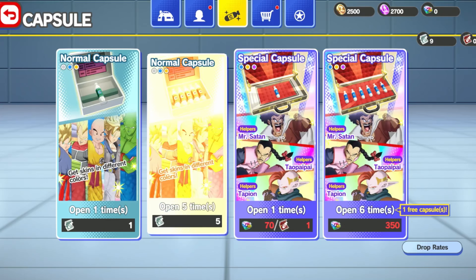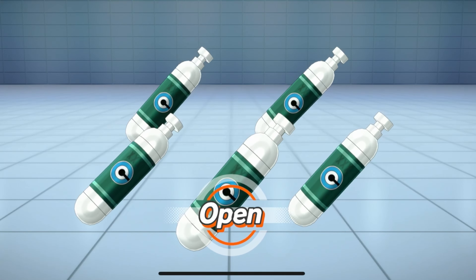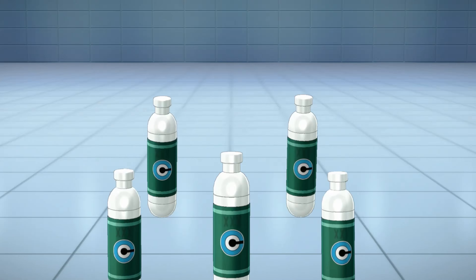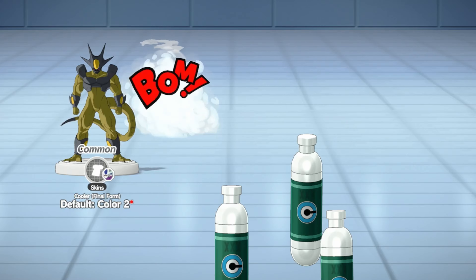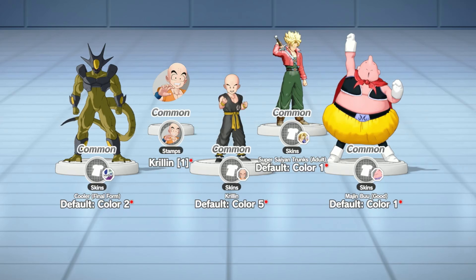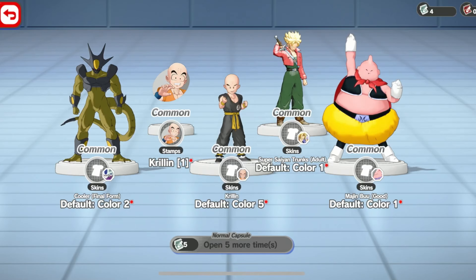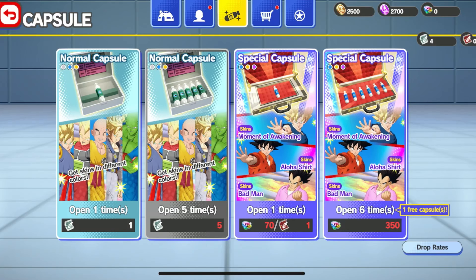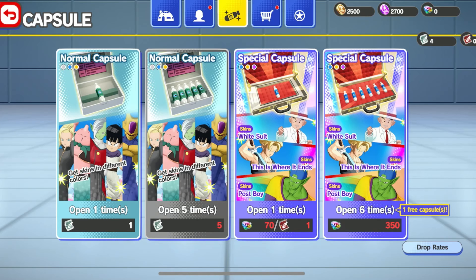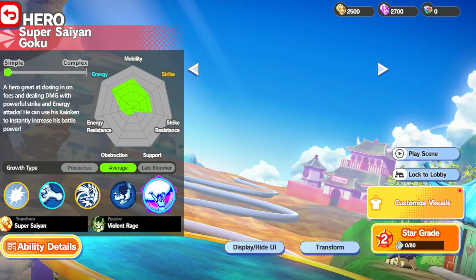We've only got five of these types so let's open two capsules — open all. You've got to hold it and then let go. We get different skins and some stamps as well, though I don't have the characters for those yet. Obviously the more I play, the more chance I'll have of getting them. There are emotes in this game as well — shockers! But it looks like we don't have enough for some things.